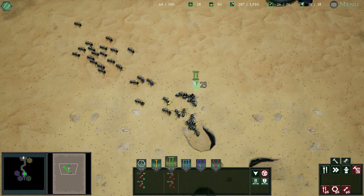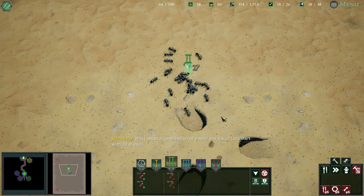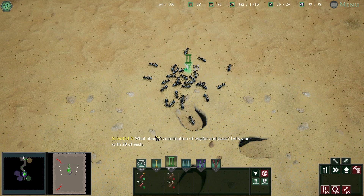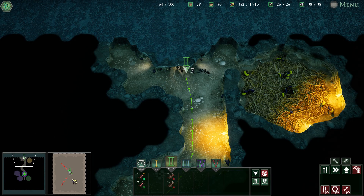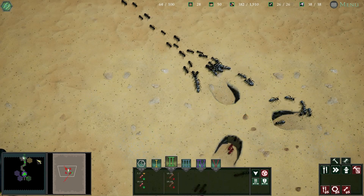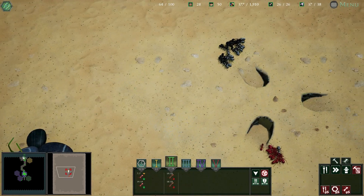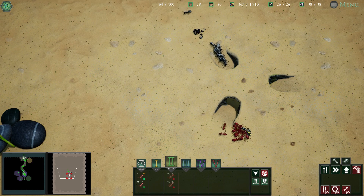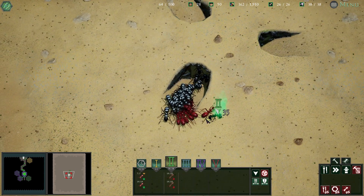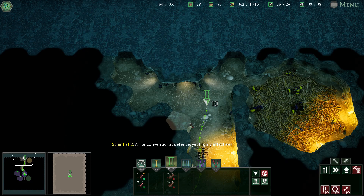I wonder if real ants would respond that quickly. What about a combination of a raptor and fusca — let's start with 20 of each. I wonder if real ants would respond that quickly to having food dropped on them. Actually I think we should mayhaps go back inside. Look at that one dude going hard — guys, come out and help him! Oh damn, he just died just before the help rolled up. An unconventional defense, yet highly effective. That wasn't that effective, let's be real.